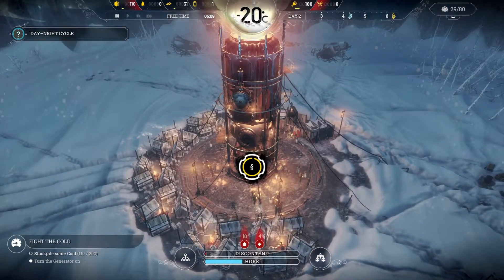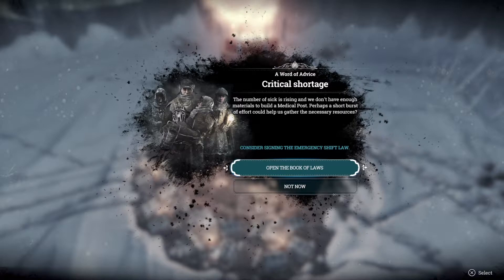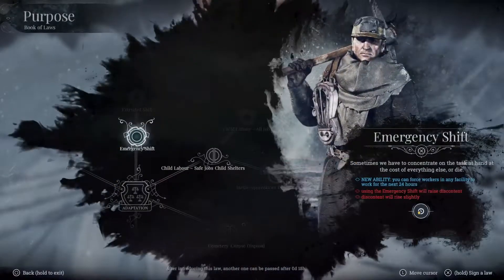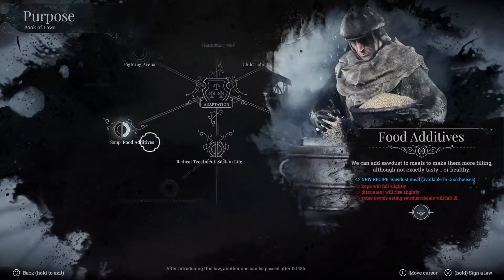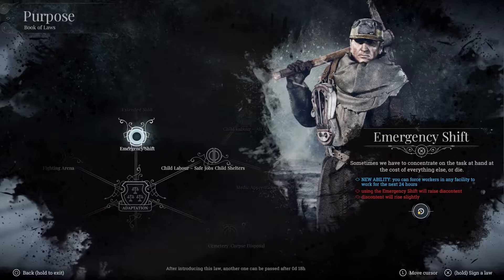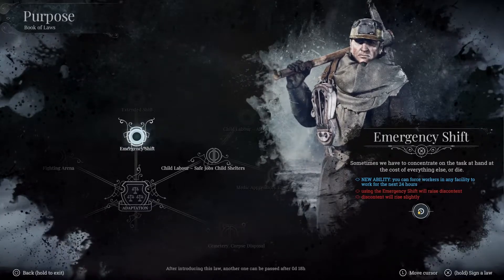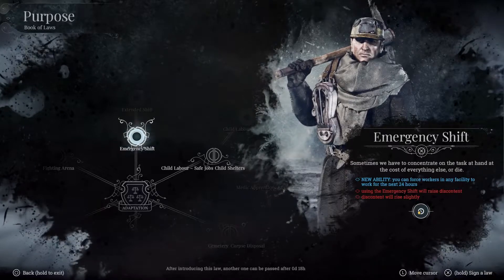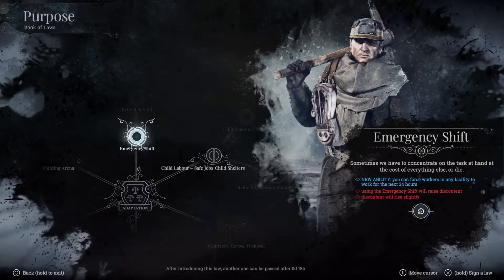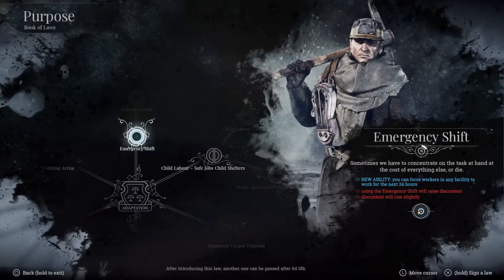We get another prompt: the number of sick is rising and we don't have enough materials to build a medical post. Perhaps a short burst of effort could help us gather the necessary resources — consider signing the Emergency Shift Law. Here's the book of laws. They're suggesting we do the Emergency Shift Law. Signing this law gives you the ability to force workers in any facility to work for the next 24 hours, then they'll rest and go back to their normal shift. Using the emergency shift will raise discontent slightly. I'm going to go ahead and do that.